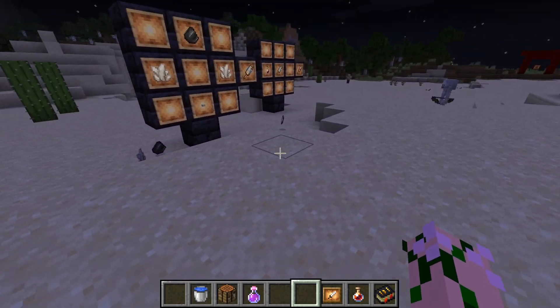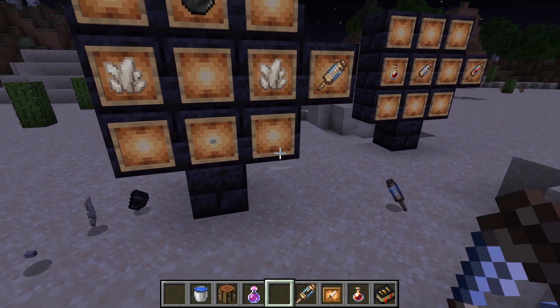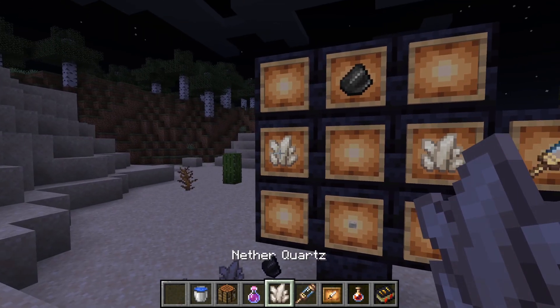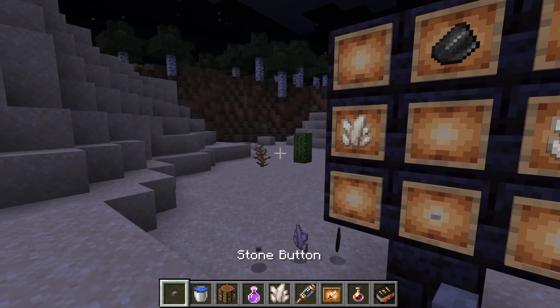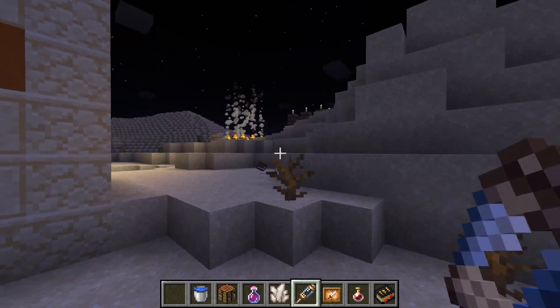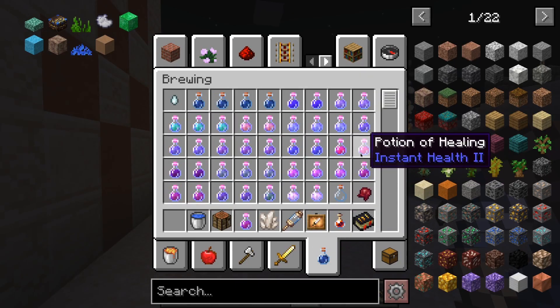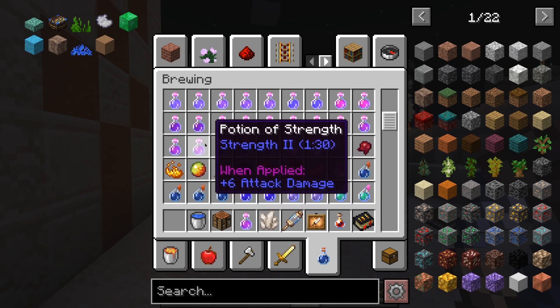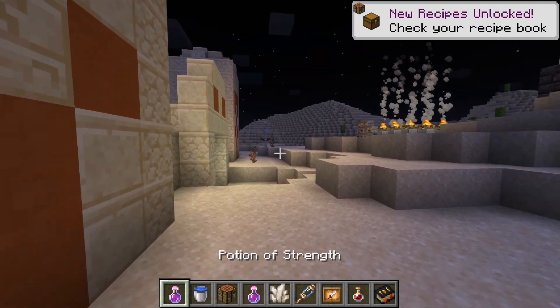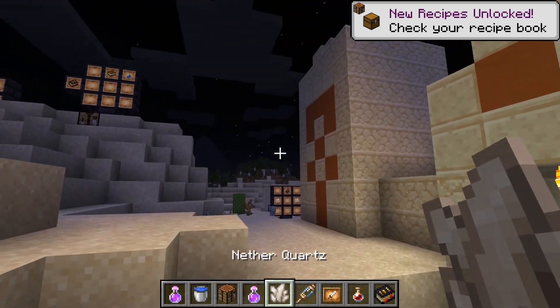To get started after that, the book will instruct you to make yourself an empty Vampire Blood Injector, which is made with quartz, flint, and buttons in a specific pattern. That gives you the empty injector. And that will instruct you to make a potion of Strength - Strength 2, I believe, is what we need. It's just best to get Strength 2. So Strength 2 potion and an empty Vampire Blood Injector.